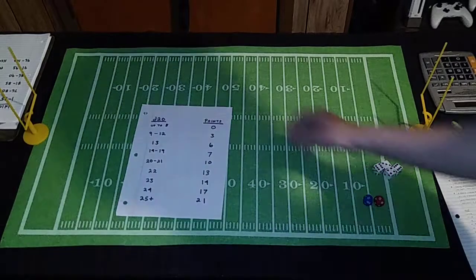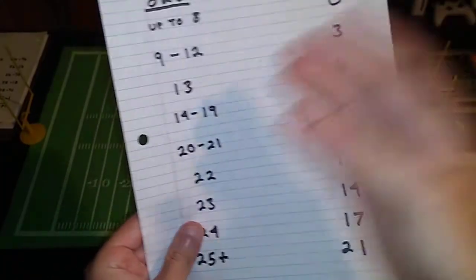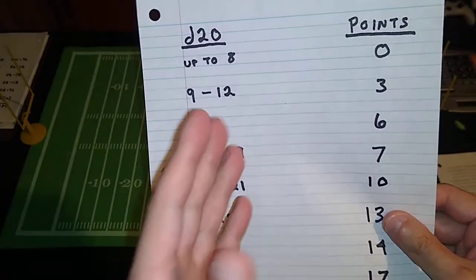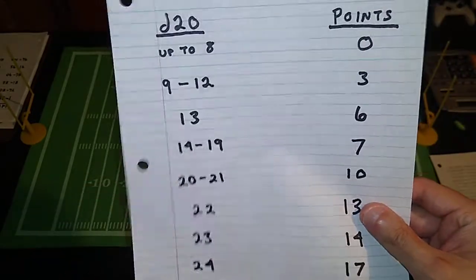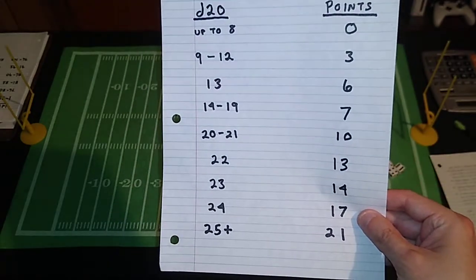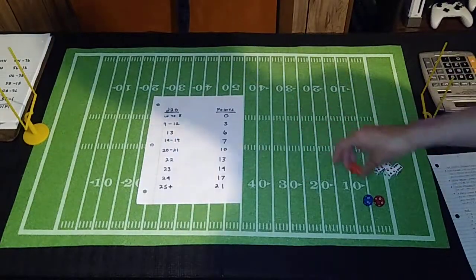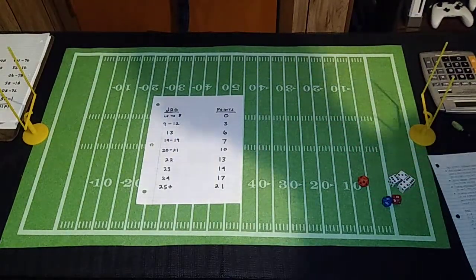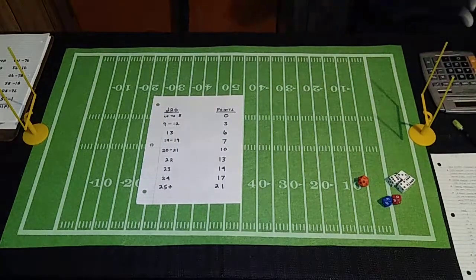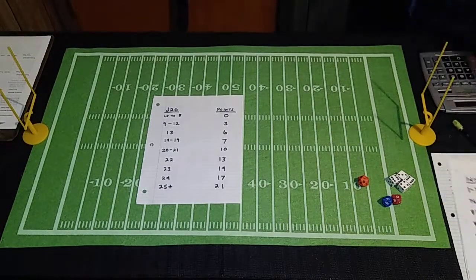Basically, this chart is the key. Whatever you roll on the 20-sided dice — and we can modify the dice rolls — that's how this game works at its core. This is straight out of the league play of Pen and Paper Football. We can modify dice rolls by various things, but let's talk about the beefy portion: generating offensive and defensive ratings for every team in your league.